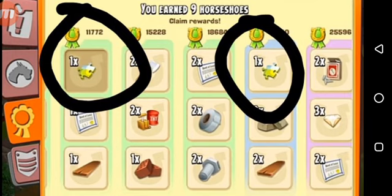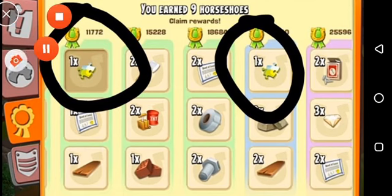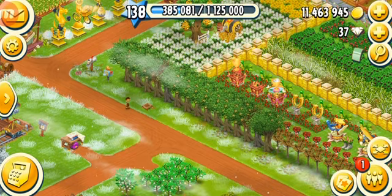The third and very effective method is your derby hardship reward. Make sure you play the derby, complete your tasks, and you can get access to many puzzle pieces. You can see two puzzle pieces circled here, and if you're lucky you might get three. In special derbies you can get three to five puzzle pieces, so derbies are a really great way to get puzzle pieces.